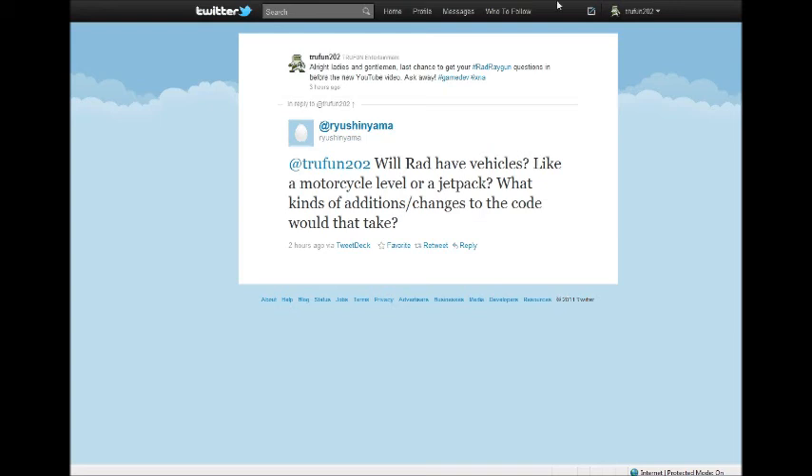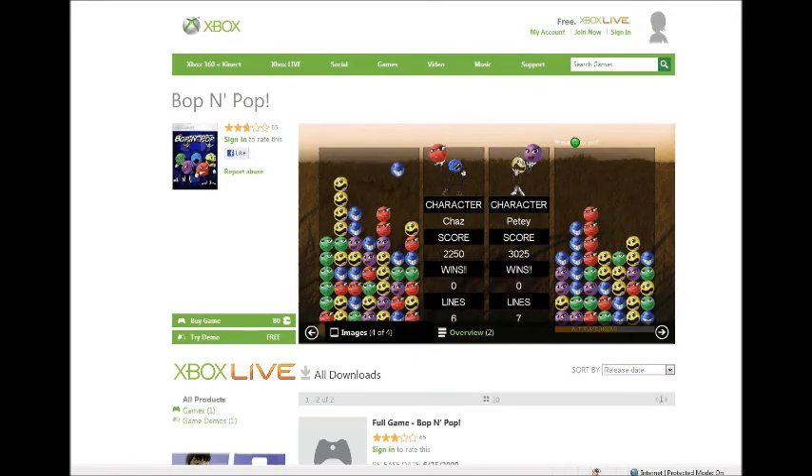That was all the questions we had. Hopefully in the next video we'll get even more feedback. One reminder: Truefront Entertainment does have a game already on the market — Bop and Pop is now out on Xbox Live Indie Games. It's a puzzle game, kind of similar to Super Puzzle Fighter. It's one to four players, you can compete against one another. It's a simple but addictive game and I still hop on and play it for a few hours. Download the trial — if you like it, it's only a buck. Support the team. We'll see you guys later.